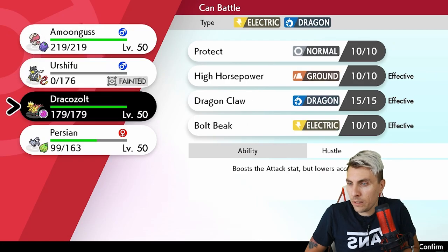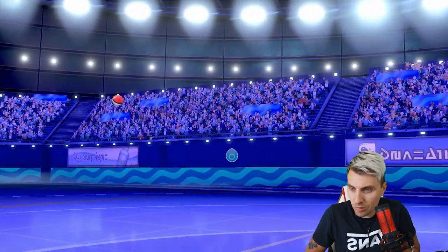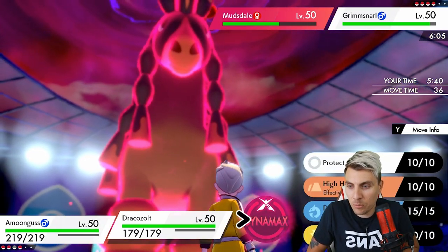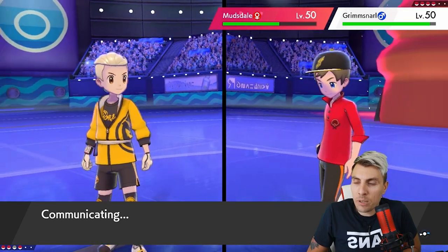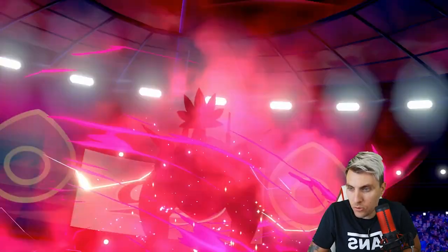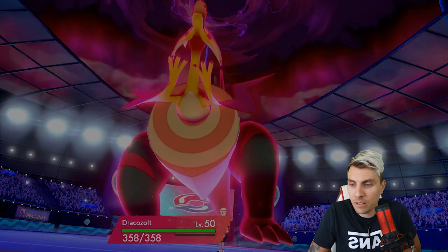We could bring in Dracozolt now - not a bad play at all. We still need to watch out for Spirit Break and I do worry about Grimmsnarl having Taunt. I think last turn we should have protected Urshifu and moved Amoonguss onto the field - we missed a trick there. We could Rage Powder now just to take away the potential Taunt, and go for Max Stormwind which isn't a bad play at all. This is Mudsdale's last few turns of its Dynamax.